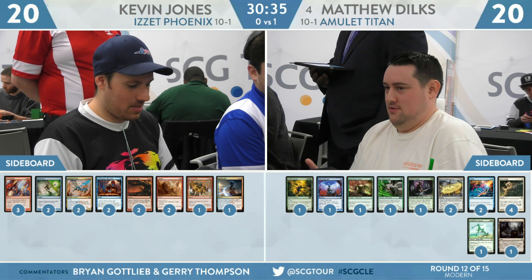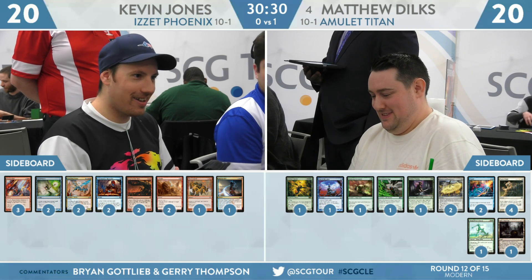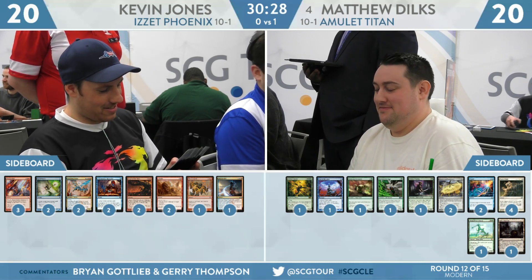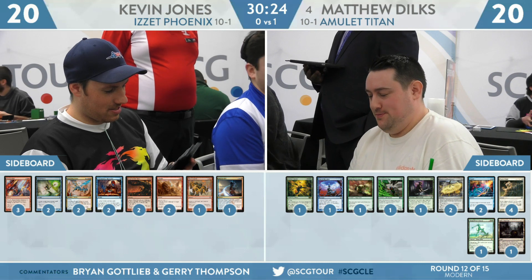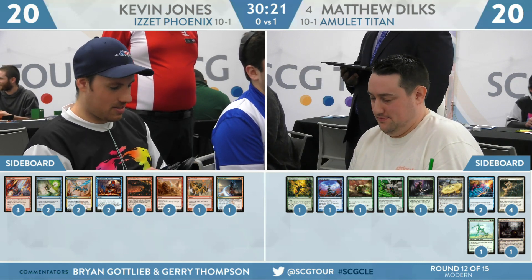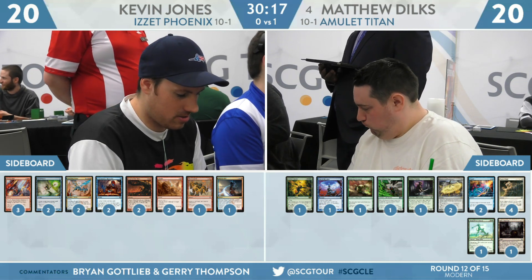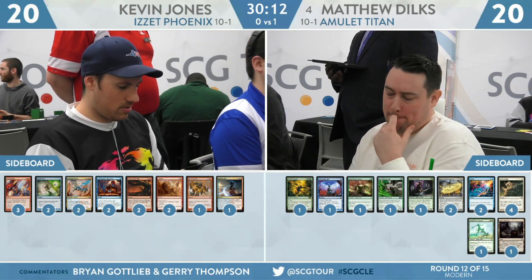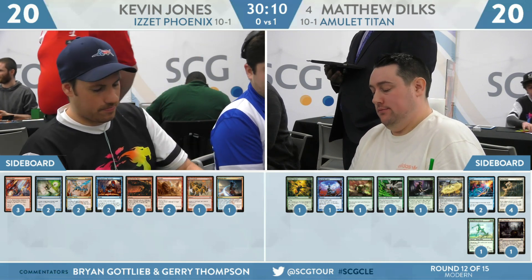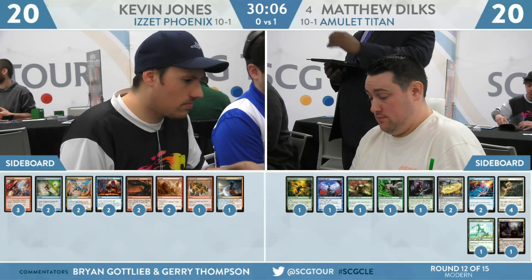Meanwhile on Dilks' side, we're looking at one Hornet Queen, one Pact of Negation, one Ramunap Excavator, one Reclamation Sage, one Tireless Tracker, two Engineered Explosives, two Negate, four Path to Exile, one Chameleon Colossus, one Ghost Quarter. I would bring in Paths, and I would assume Dilks is going to bring in Reclamation Sage in anticipation of Blood Moon. I have wisely sidestepped that with Molten Rain — however, Reclamation Sage still has some applications against Pyromancer Ascension.